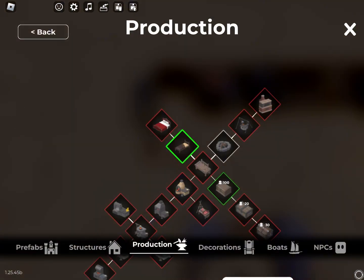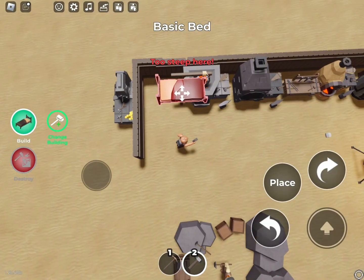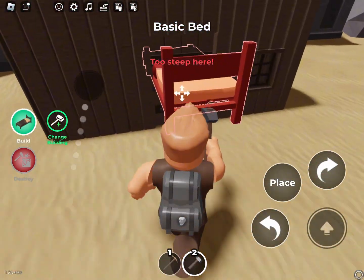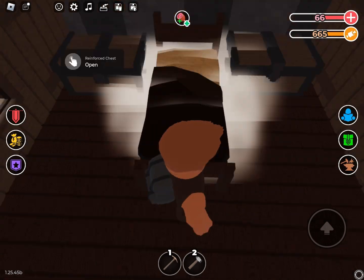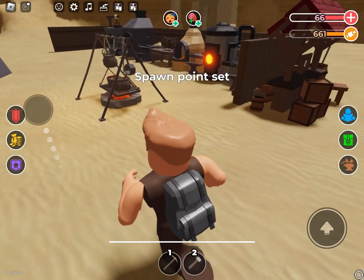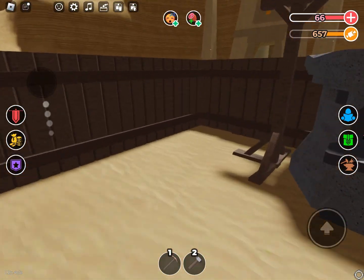I might as well place myself a bed, because I forgot to do that and I've been having to go through the pain of getting back to my base every single time I spawn in. I'll just place it right now. Yes — that's my spawn point set!